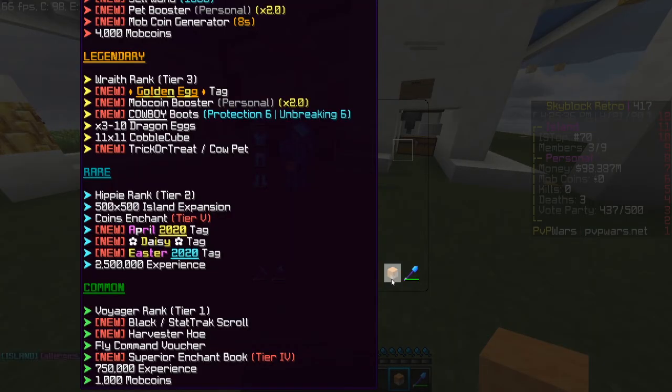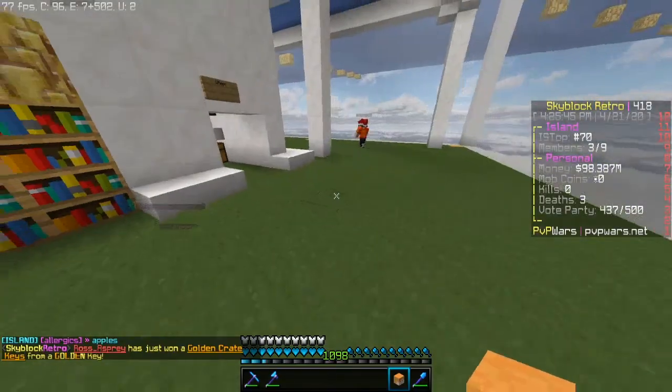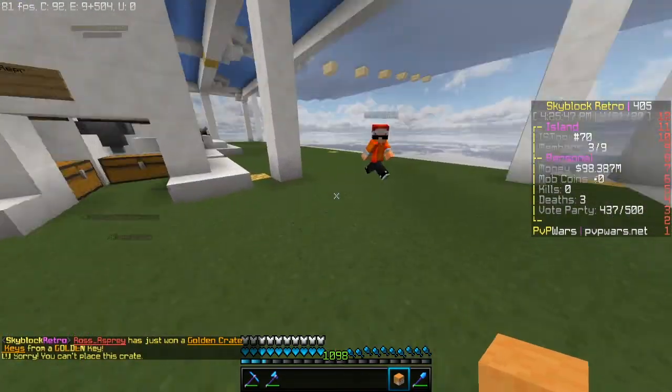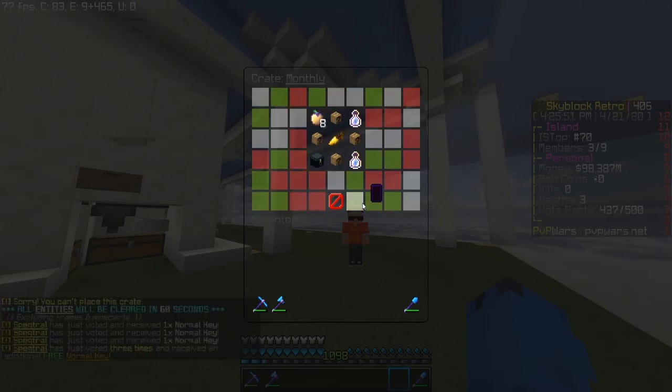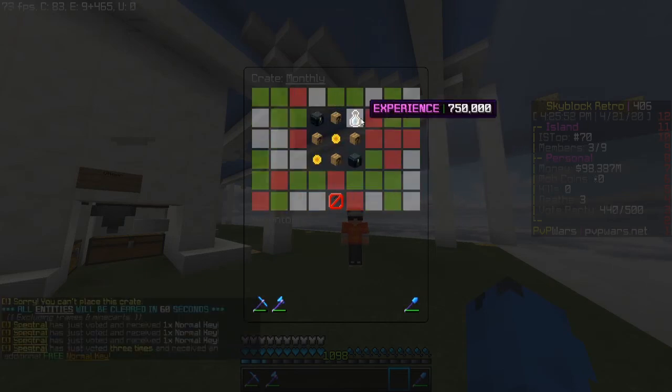So if we take a look at the rewards here, we can't really see all of them. Hopefully I get a rank or something like that, because I got some people on the island who could use ranks. I'm just going to go ahead and open it. I'm just going to do the X, just like last time, because you know, it worked pretty well.